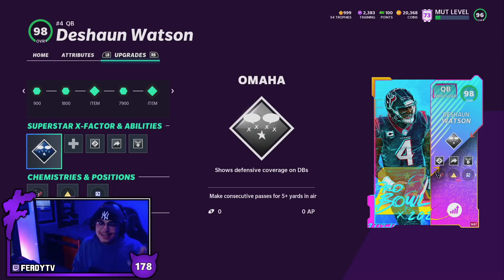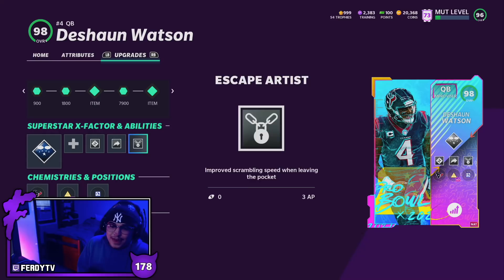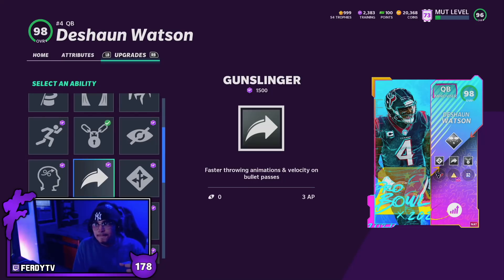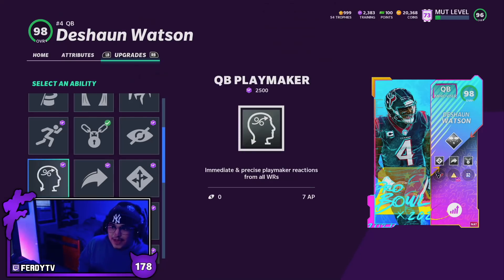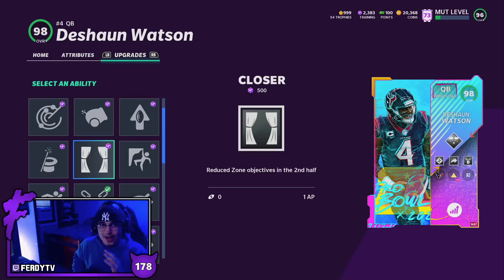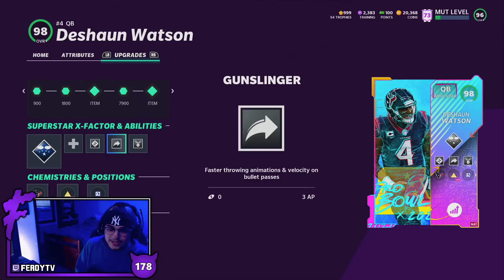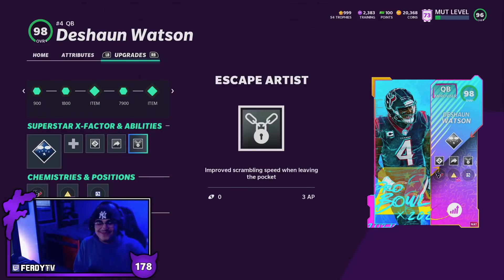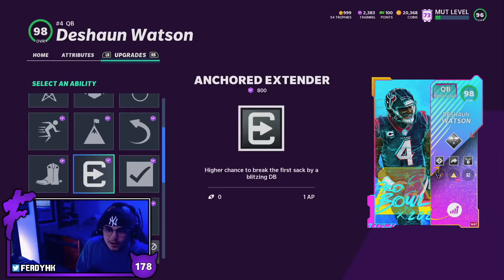Over to the abilities: in the X Factor slot you're talking Omaha, but he's an improviser — a 98 overall improviser — which means he does get hot route master. In the fourth slot, he's our first fourth-slot player on the offensive side of the ball. TJ Watt did get four slots, and tomorrow we're gonna get Steve Smith who also gets four slots. But look at these abilities: QB playmaker, gunslinger, hot route master, and escape artist. Just let that sink in.